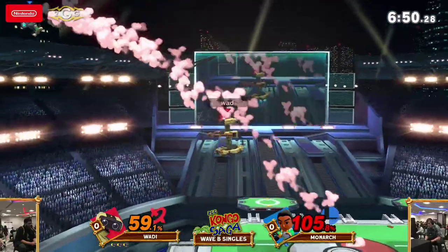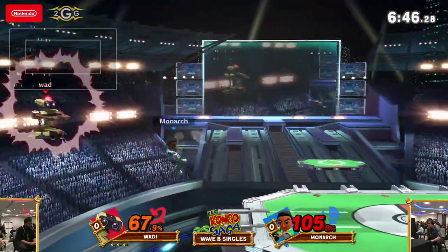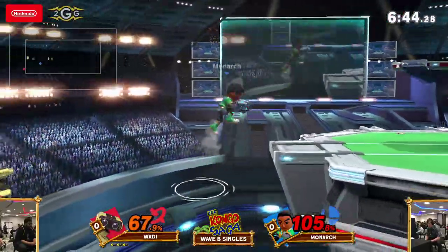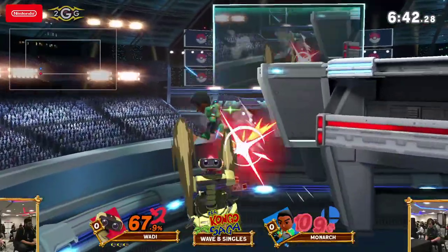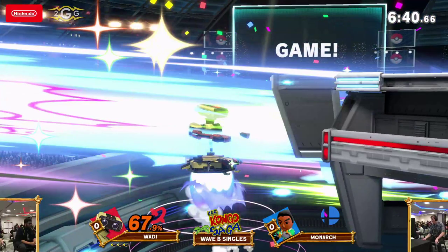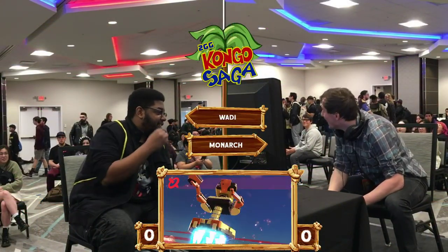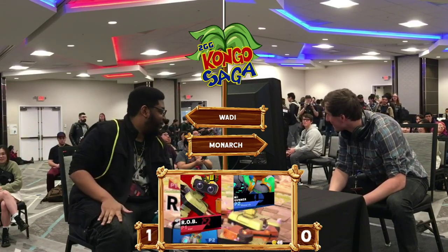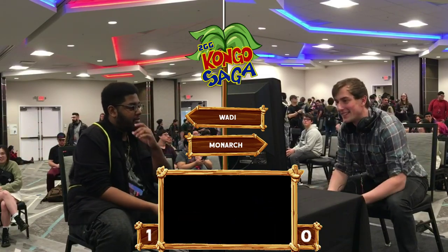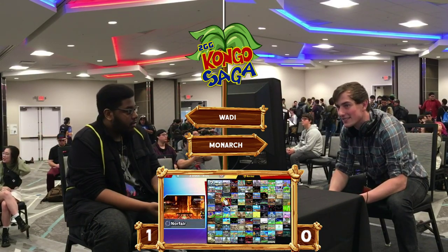Oh my god, this is brutal. Monarch did last a minute — this is brutal. You want to be able to edgeguard ROB, but it's just not going to happen. That up air — that's the question you have to answer before you even start the game against ROB: how am I going to hit him when he's coming up from lower coverage? Because if you try to challenge him directly, most characters can't outrange that move. And as you can see, you'll actually just die or get stage spiked.